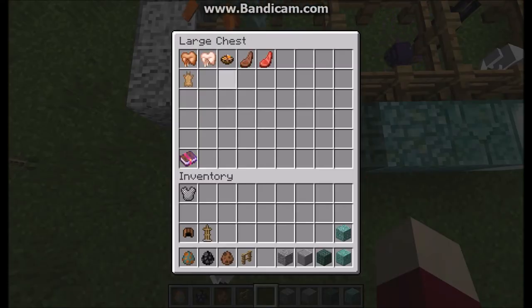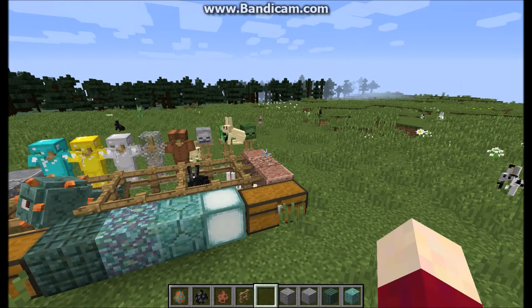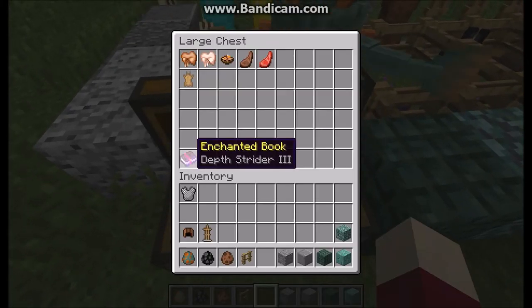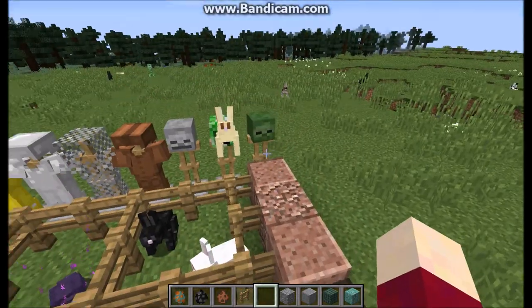There's a new enchantment called Depth Strider. I think what it does is add more of a critical strike chance — that's what I think. Put in a comment what you think Depth Strider does, and if you know, please comment and link below.